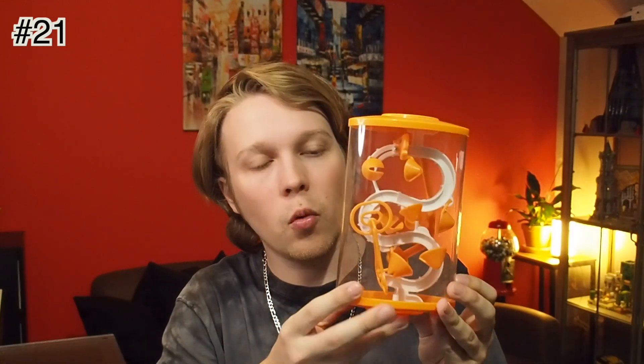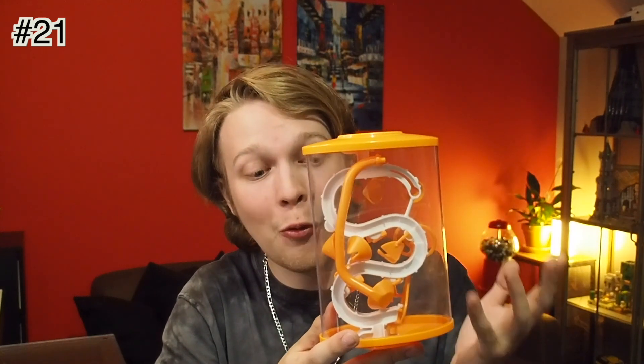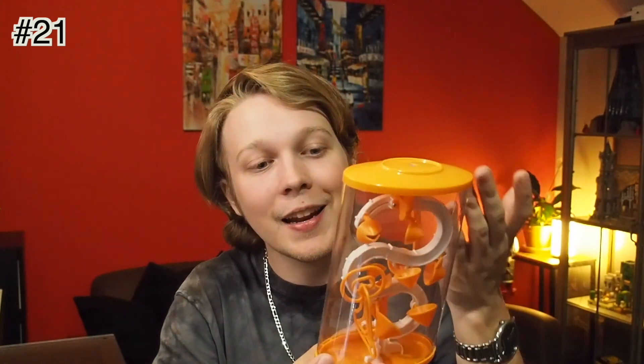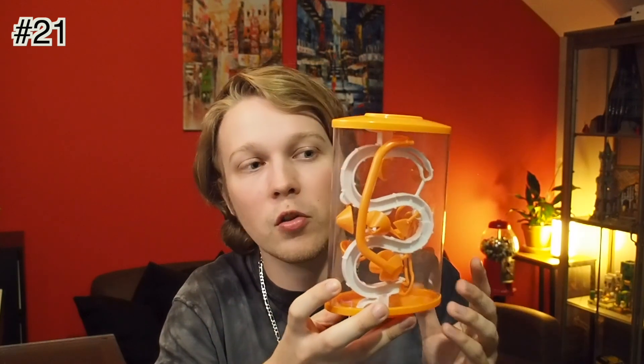Coming in at number 21, and I'm sure this is no surprise, is the Perplexus Mini Cascading Cups. Much like the spiral, this has four checkpoints and it's a closed loop circuit with no real start and end. But I think the fact that it includes a cascading cup section — just the nature of the drops required — makes it slightly more challenging than the spiral puzzle. This is easily among the easiest possible Perplexus challenges, especially with those four checkpoints, but it does inch out as slightly more difficult than the Mini Spiral.